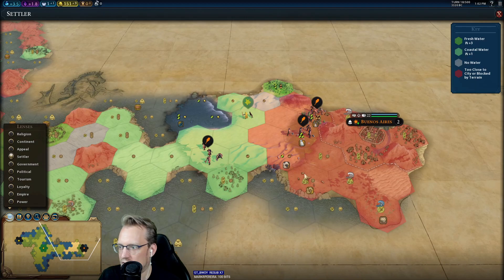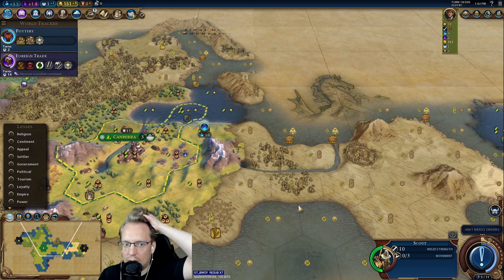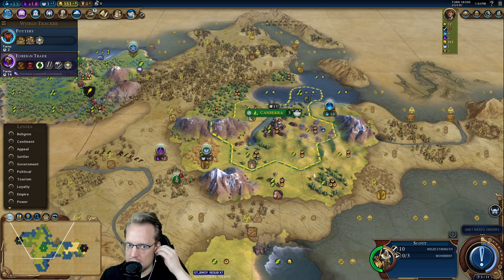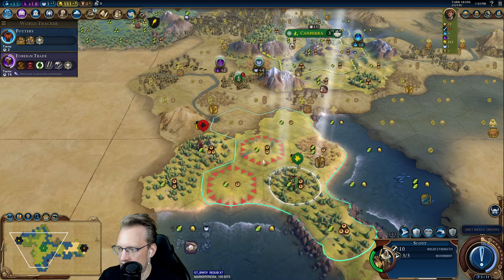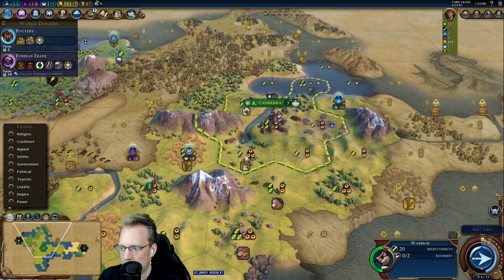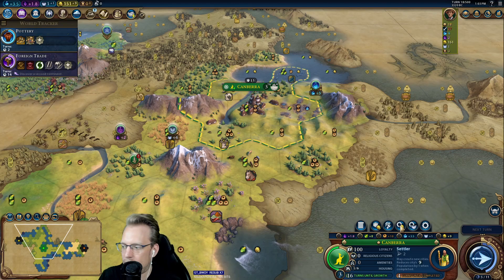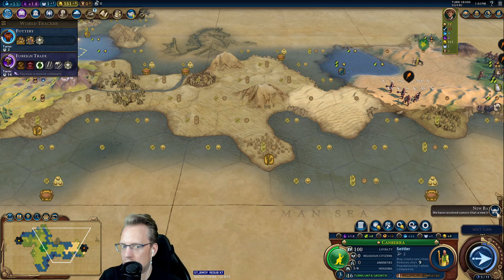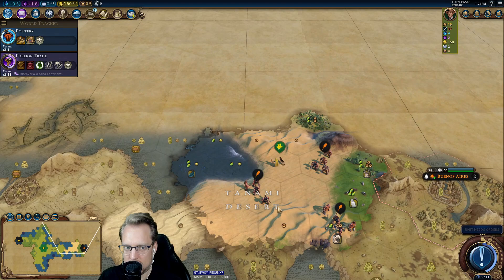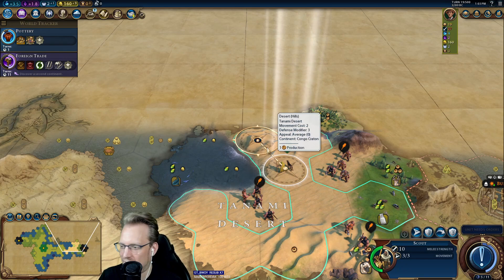And then we have a barb camp here that we need to attend to. I could go with a slinger and buy it now, and then try to bait the kill so that I can unlock Artemis. This is night and day from our previous spawn. I'm going to go here to block spawns. You like the builder buy? I think I like the builder buy too.